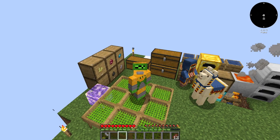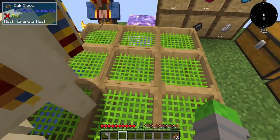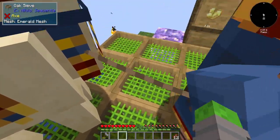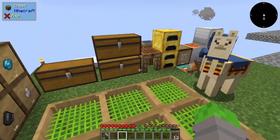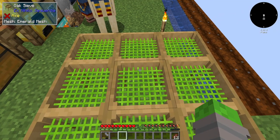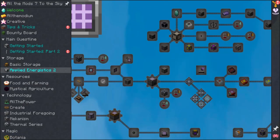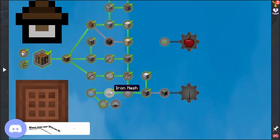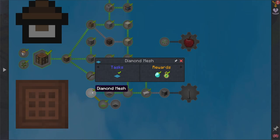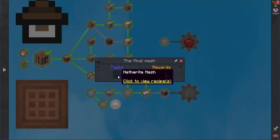I've been busy off camera doing some sieving — and yes, you guys pointed out it's called sieving, not sieving, but sieving it is. As you can see, I got my meshes upgraded from the iron meshes we ended with last episode all the way up to emerald. In the quest book we went from iron to diamond, which took an insane amount of diamonds, all the way up to emerald, which is the last upgrade for right now.